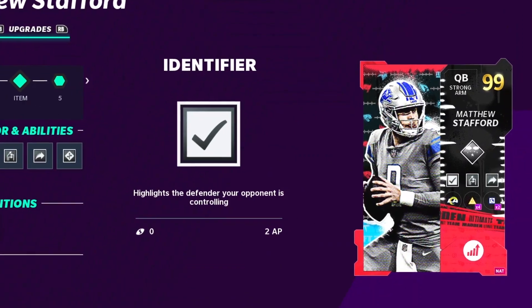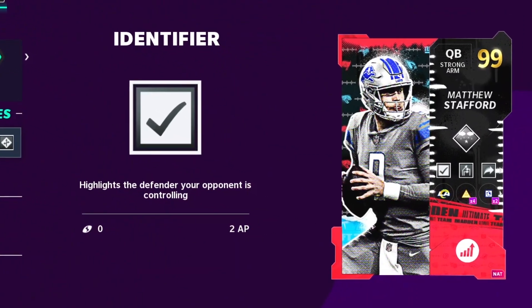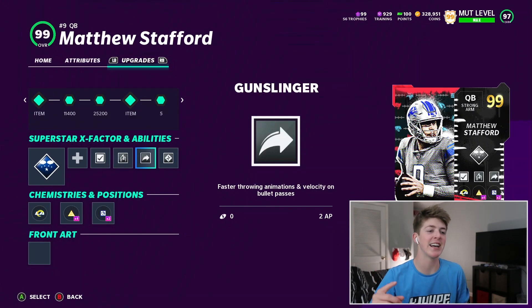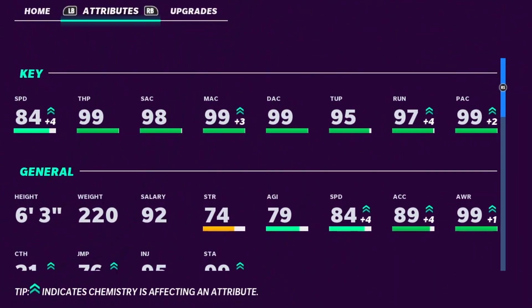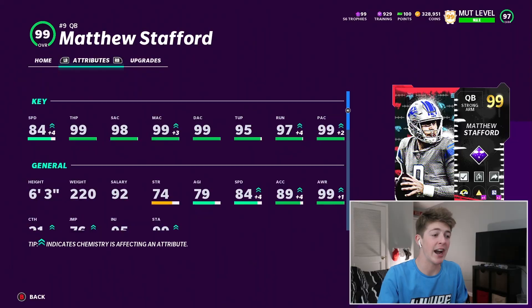First we have to check out the quarterback: 99 overall Matthew Stafford with abilities Inside Deadeye, Gunslinger, and Hot Route Master. He's decked out with four abilities. The new Los Angeles Ram has 99 throw power, 99 deep accuracy, 99 medium accuracy — pretty solid throwing stats all around.